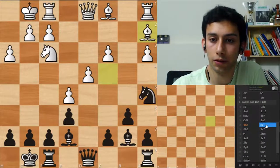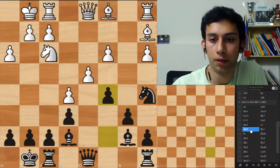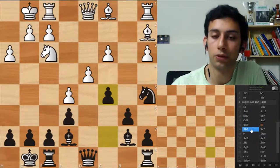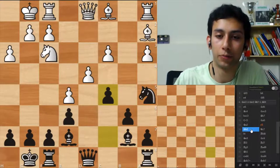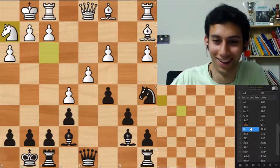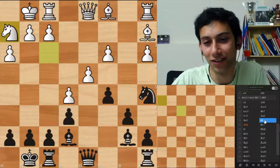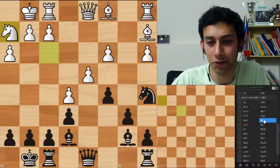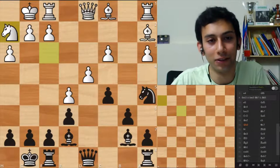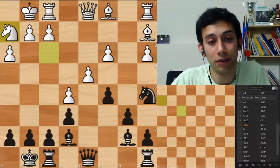Bishop a2, c5 — we have a very interesting middlegame position. Now your opponent decided to continue with his precocious style. He plays knight h2. What a weird move — what is it? Where is he going with that? Does he want to go to g4? Maybe he wants to bring his queen out or bring his knight to g4. Yeah, the rooks and bishops still need to develop.